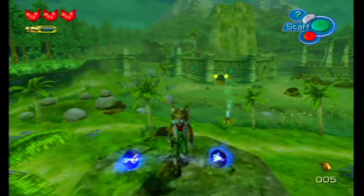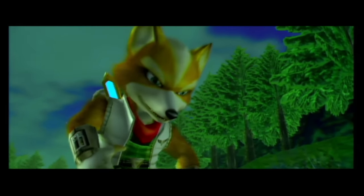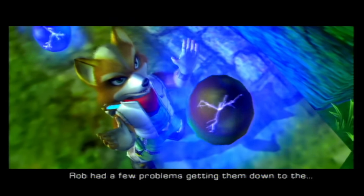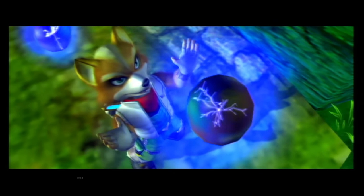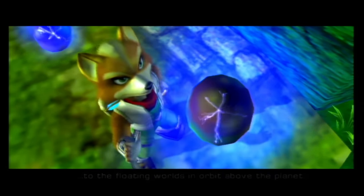What's this? Does it hurt? No. Oh, hell yes! This is a fuel cell! It's used to power the R-Wing! Rob has a few problems getting them down to the surface of Dinosaur Planet. This means they've been scattered around everywhere. You'll need them to enable you to fly to the floating worlds in orbit above the planet.